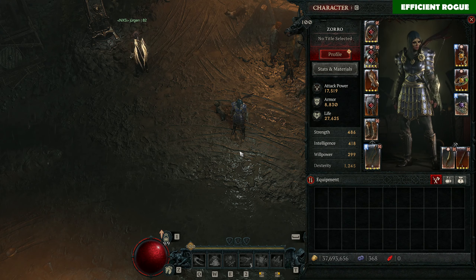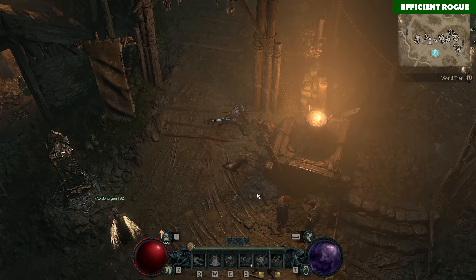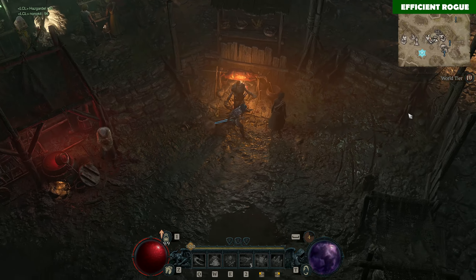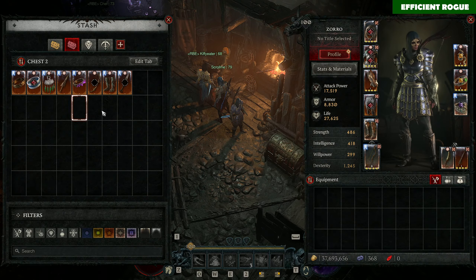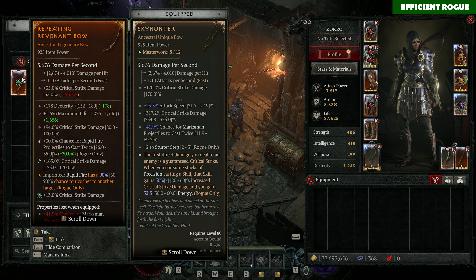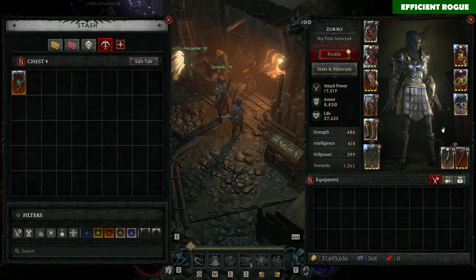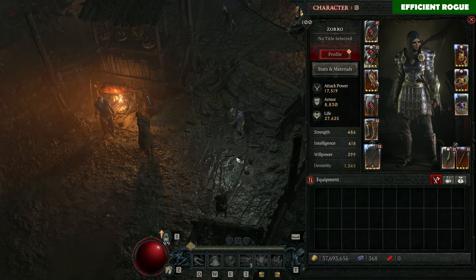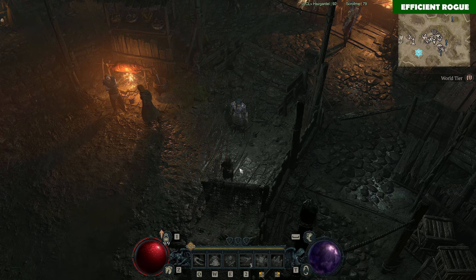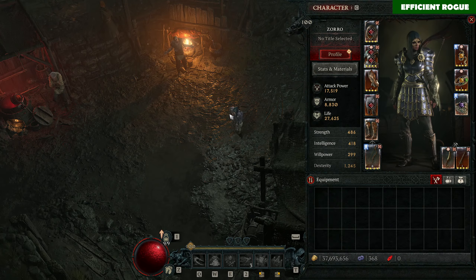This is just the most powerful rogue build right now, and it seems you don't need too much gear. You don't need a sky hunter — I can show you the item I used before: just a bow with tempered chance for rapid fire projectiles to cast twice and critical strike damage. That also worked very well. Condemnation is nothing you really need either, but it's pretty good if you have it. So if you're lucky enough to find a scoundrel's kiss ring quite early on, just switch to this build.